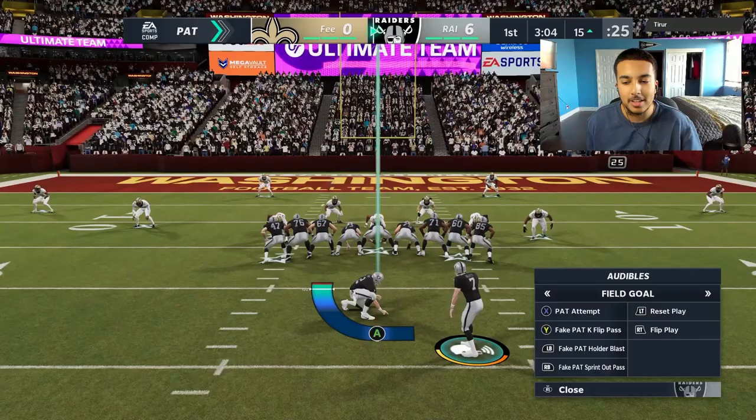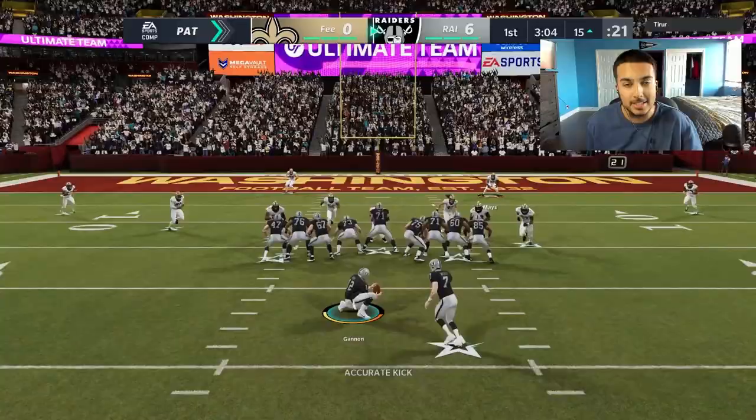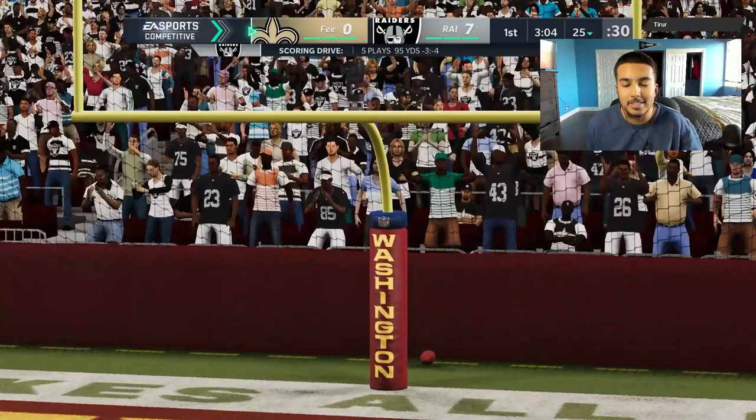My opponent is playing blitz heavy so I want to go deep. Looks like Cover 3 — I'm going to bomb it. Lance Allworth is a monster. You know the PA Dig Fork play — one of the best plays in Carolina — and he just torched it. You're good when you can get by Taylor Mays, though Mays is super outdated.